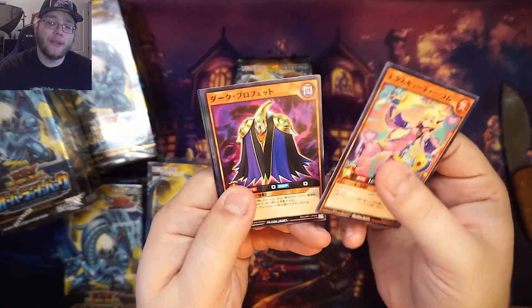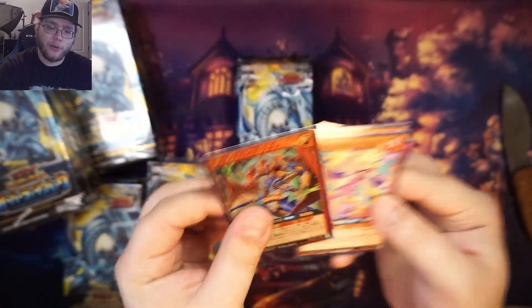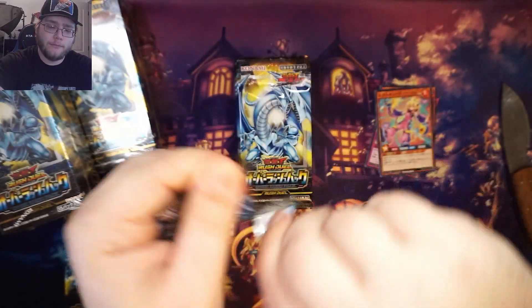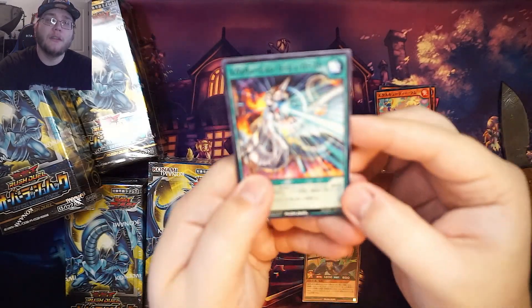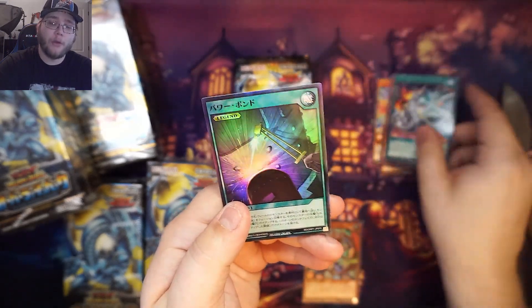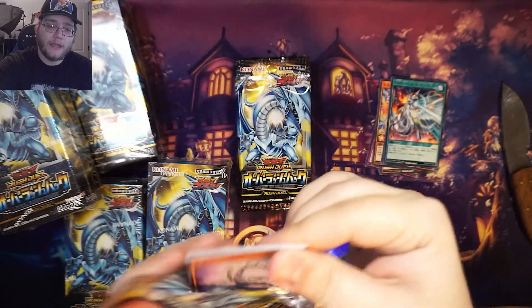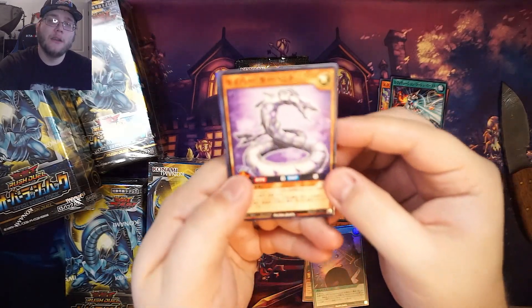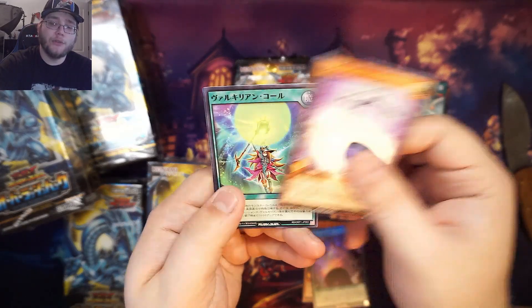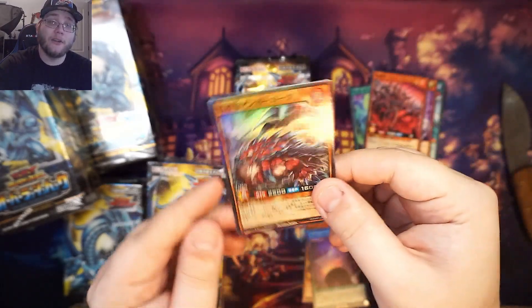I'd really appreciate the likes, subscribes, all that fun stuff. I think you might get a holo per pack — I'm not really sure, I don't know the Rush Duel cards well. That's a new Cyber Dragon card. Oh, Power Bond — that's kind of cool. I do like the upgraded cards. Cyber Dragons actually have their own exclusive support for Rush Duels. Magician Valkyria is actually in this set too.